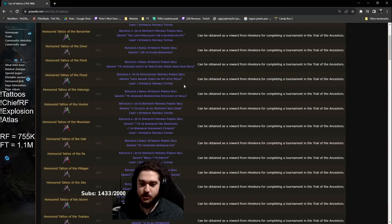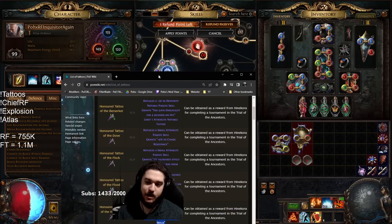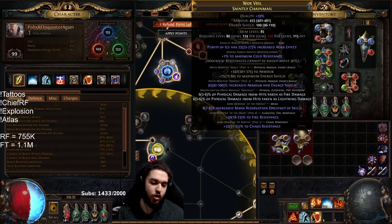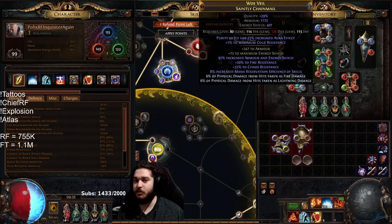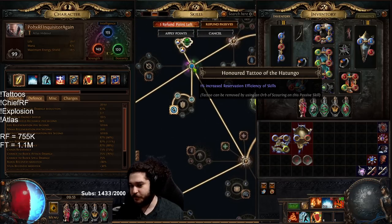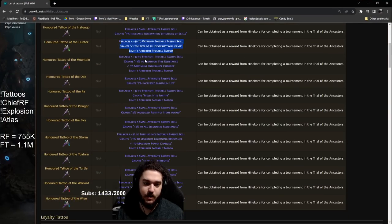Replace a 30 int node with Arcane Surge — not really important for us. Mana reservation efficiency can also be very good for just a couple of nodes if you need a little bit of reservation — say your body armor rolled 7% instead of 8% and because of that you have 13 mana instead of 14 needed for Infernal Cry. In a situation like that, a simple mana reservation efficiency tattoo can help. Replace a 30 strength node with one max fire res and one max endurance charge — not bad, but typically on our builds we want more damage than survivability. I'd actually say this is really good for Chieftain more than anything, because Chieftain's one max fire would be one max all res.